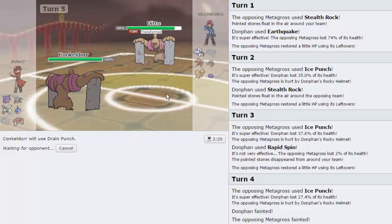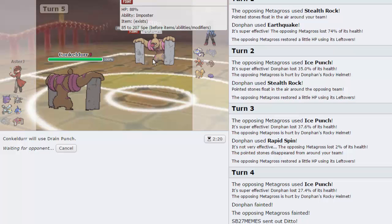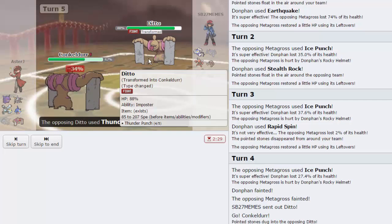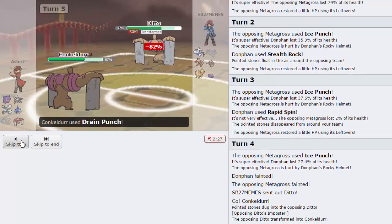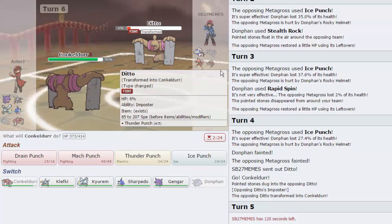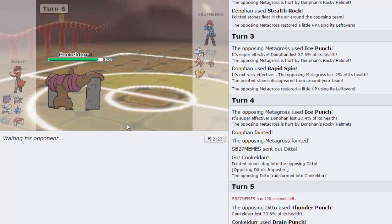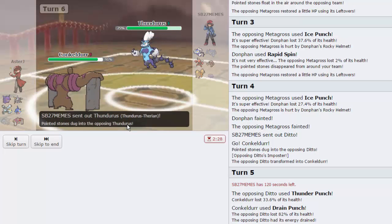Thunder Punch hits my entire team, so I don't see why he wouldn't. We are Assault Vest and he is not, so we could definitely knock this out with a Sludge Bomb. He goes for T-Punch, I go for Drain Punch - we knock him down very low to the point where he dies to Rocks. We go for Mach Punch and knock out his Ditto - that's one huge problem gone. Now I can actually set up with Sharpedo and win later. In comes Thundurus - he knows my set but I don't know if he knows I'm AV.